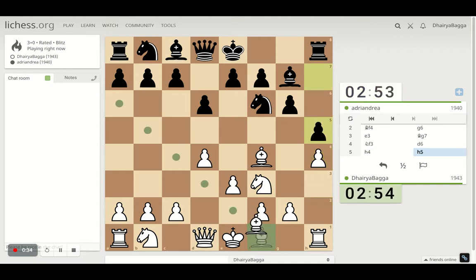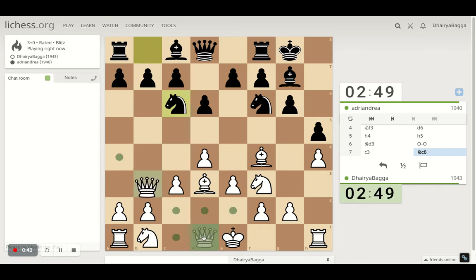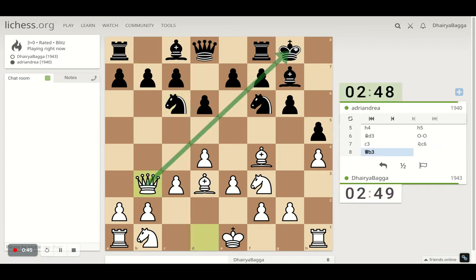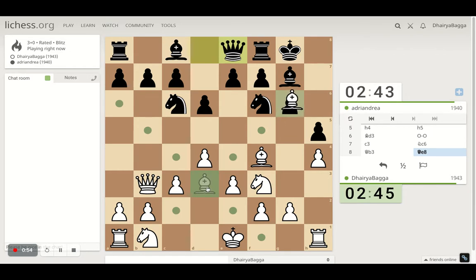A couple of ideas here to begin with, attacking a pawn. I'll place my queen here — the idea is to pin this pawn and then take on this with the bishop. This generally works out, and so it does in this case as well.